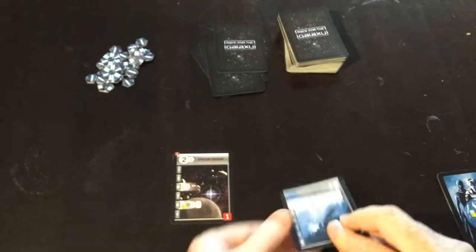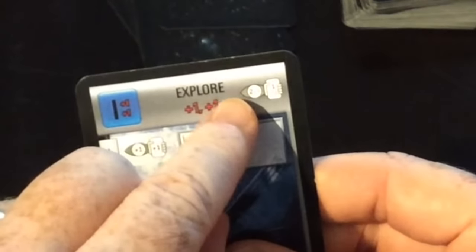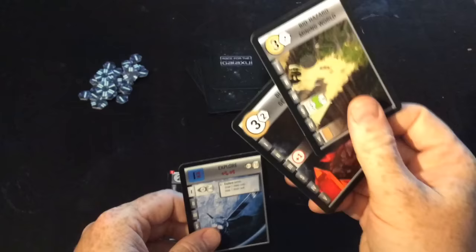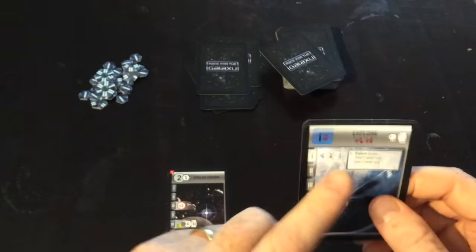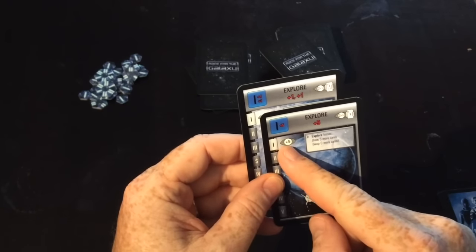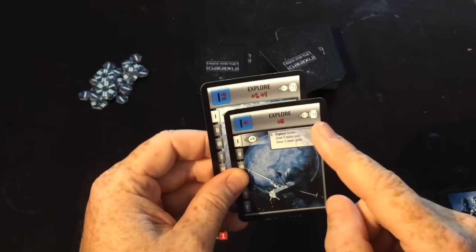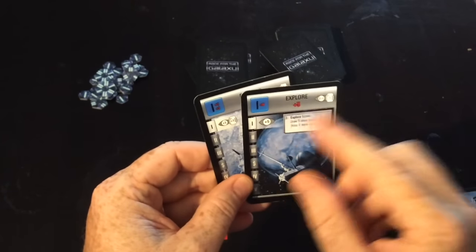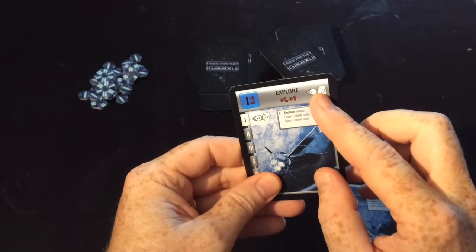Phase one is the explore phase — everyone gets to draw two cards. That little eye symbol means look at two cards and keep one. So you take two from the deck, have a look, and throw the other one onto the discard pile. There are actually two versions of this card. One allows the person who gets the bonus to look at five extra cards on top of the two — so you take seven cards and keep one. Or the other version lets you look at three and keep two.